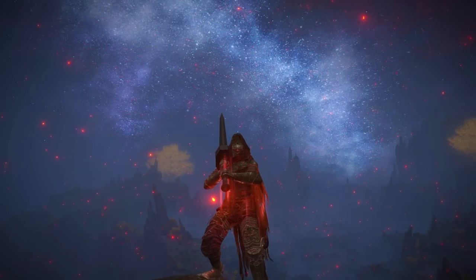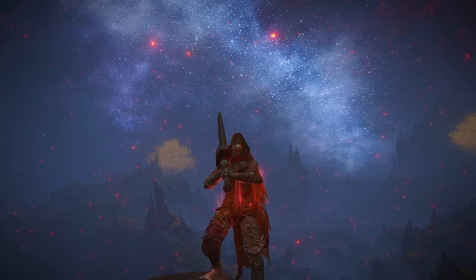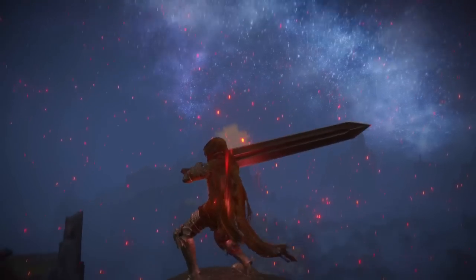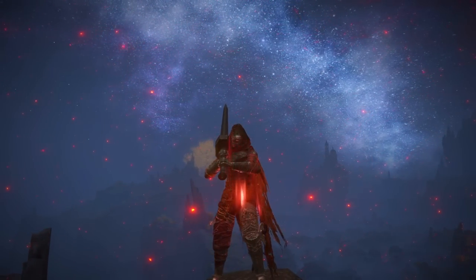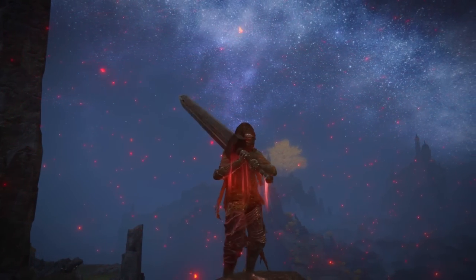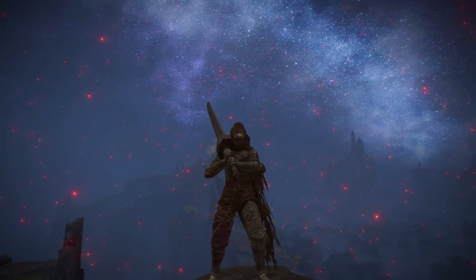I call this the real Berserk from Guts build because it actually functions like what he does — he cleaves people in half with a big sword. That's what this is simulating. This build is so obscenely strong that it's ending my invasions too fast. It's kind of disappointing when people just explode after I hit them twice. But at the same time I recognize that this compensates for the weaknesses of Ultra Greatswords and makes them worth it. That's what people want.